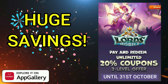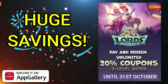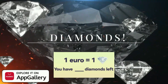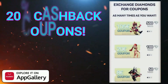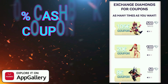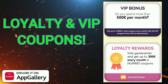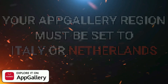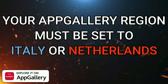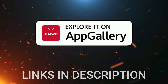Huawei App Gallery have a fantastic offer running up until the end of October. Every euro you spend in-game will convert to a diamond. You can then take your diamonds and redeem awesome vouchers in the game to enable you to make more pack purchases. On top of this, we have the loyalty coupons and VIP rewards to make your money go even further. You do need to make sure your app region is on Italy or Netherlands to take advantage of this, and all of the links are in the description below. If you're not using this, you're doing it wrong. Save money with Huawei App Gallery.